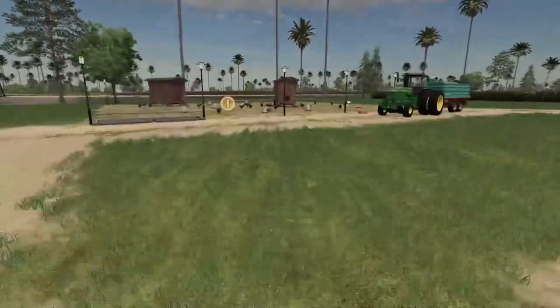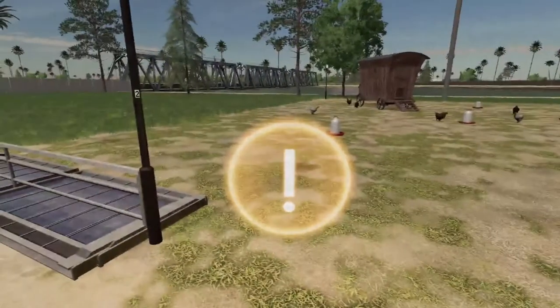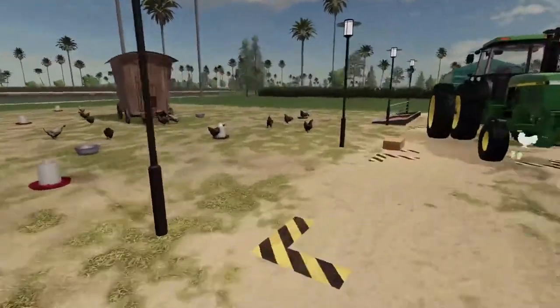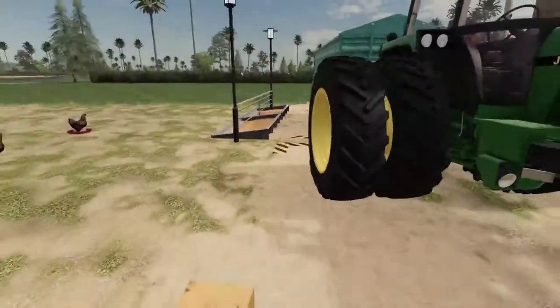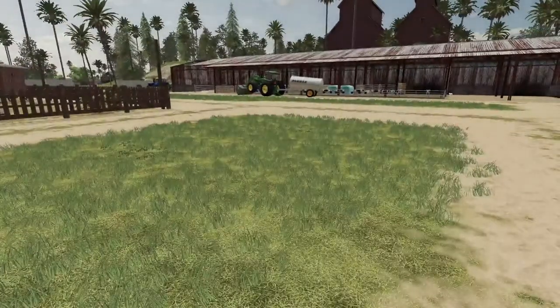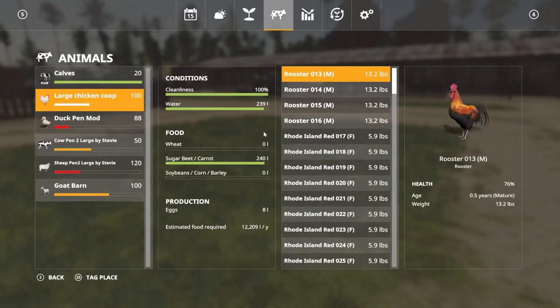Next is chickens. It's an open-range-looking pen, but it's not open range of course. Water troughs are here; they do accept water. There are your eggs — they get produced right here. You can buy them; there are 500 allowed in this pen. Also your food trough is over here. As for food, you can give them wheat, barley, rye, sugar beets, and potatoes. Chickens don't take as much variety, but you still get to give them a couple of things — not bad.